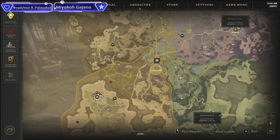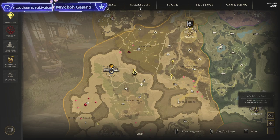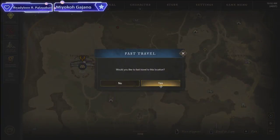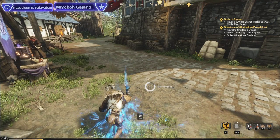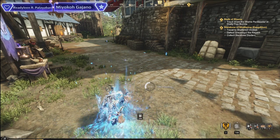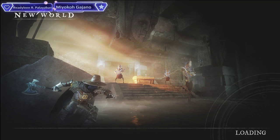We're down here in Cutlass Keys at the settlement, and we want to come down to this fast travel point in the southwest. We'll fast travel there and walk over to the fort where these things spawn. There's like 10 or more of the things you need to kill that spawn there, and by the time you've done a rotation killing and skinning them all once, they've already started respawning — so you just endless cycle it.